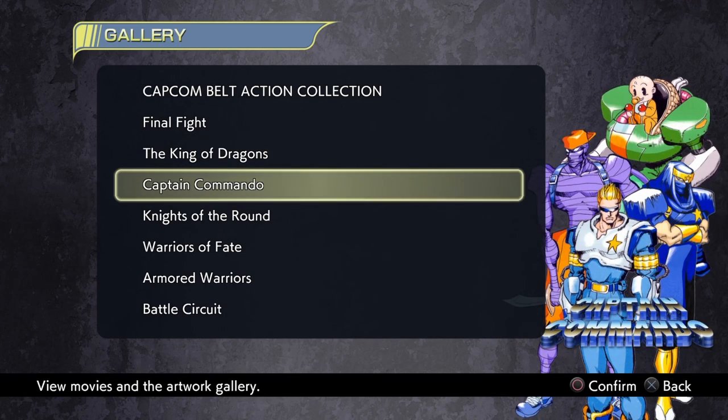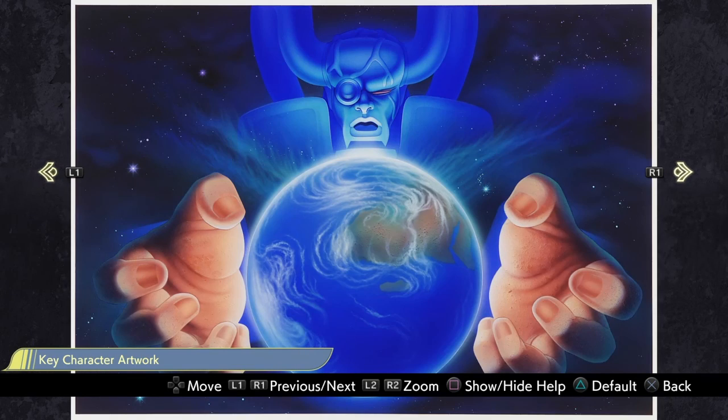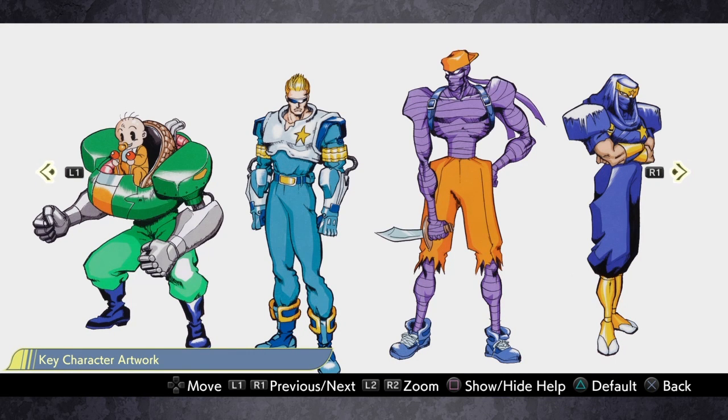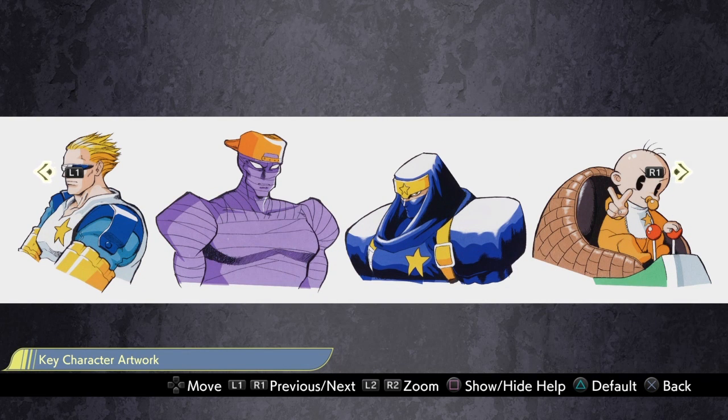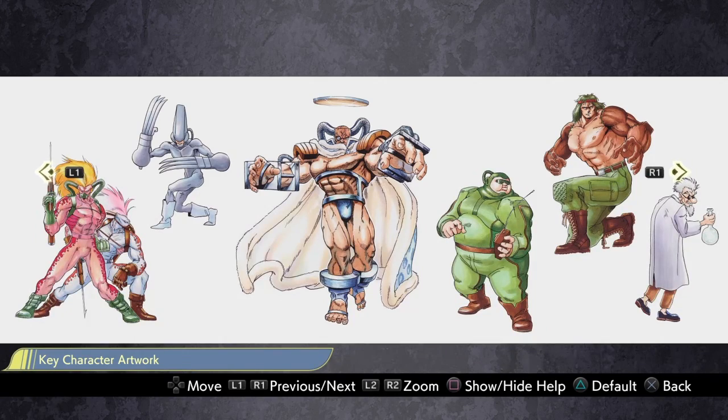Now for Captain Commando — most US players will know these characters as Captain, Mummy, Baby, and Ninja Commando. In the US version the character names shown in-game are Captain Commando, Mack the Knife, Ginsu, and Baby Head. As for the boss, his name is Genocide in the Japanese version but Capcom USA changed it to Scumocide, which I find weird. Genocide is much more catchy.